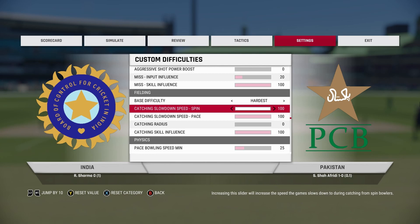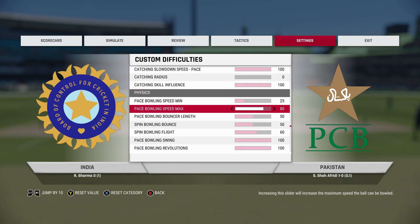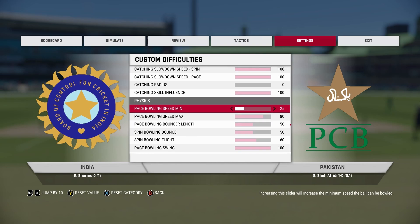Now let's move on to fielding. There's nothing really to change — the game has the most basic fielding mechanics ever, so set this to Hardest and move on to the most fun part, which are the physics sliders. The first thing you're going to change is base bowling speed minimum.